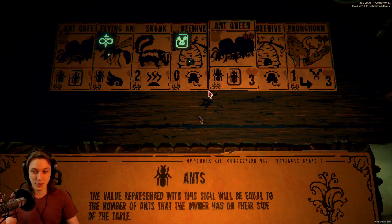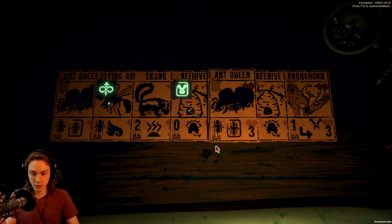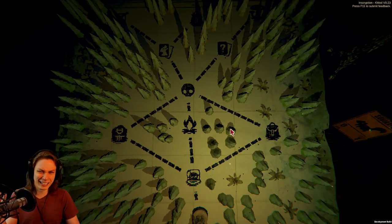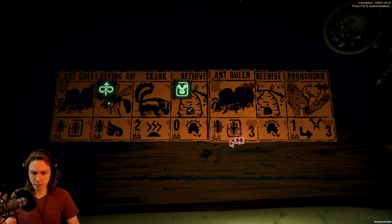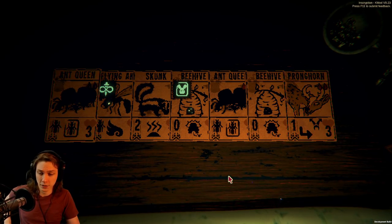Their damage stat is ants — they're not going to have two ants as their damage stat after that, they're just going to double up their health, which is probably the least important statistic. I like that the ant queen is two ants by itself. If I was sacrificing a sigil into a sigil, probably a pronghorn into an ant queen — I'll do at least one of those. Especially with what I have at the moment.